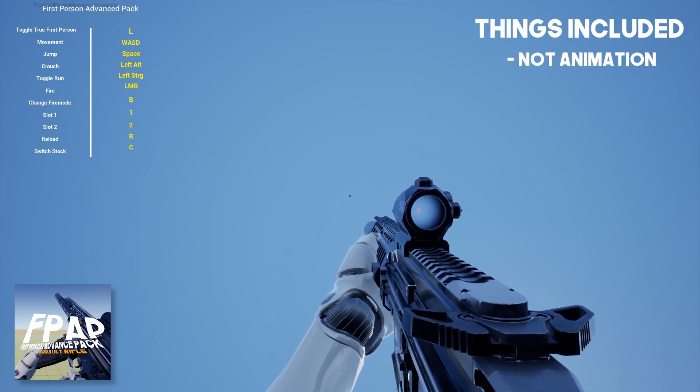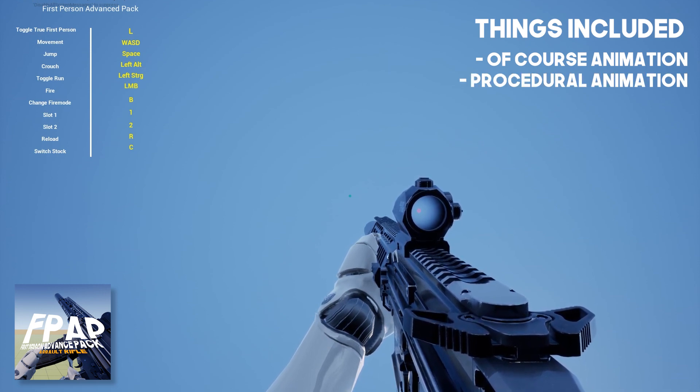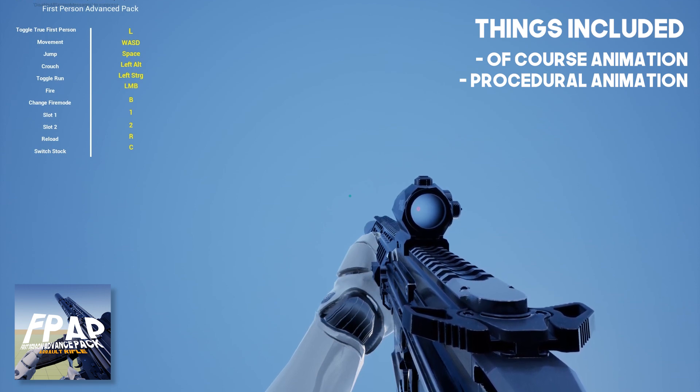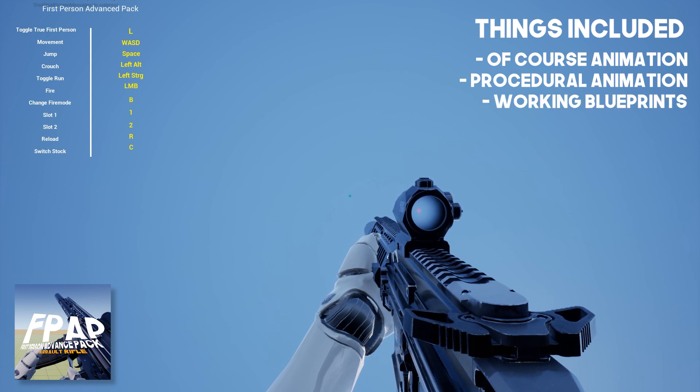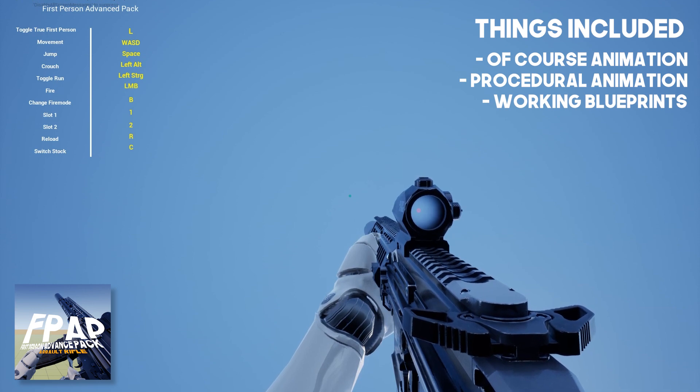The pack is not only animations — it also has procedural animations, which makes it easier to create and add new animations to the project. It also has working blueprints, so firing is included, reloading, changing your fire mode, and switching your stock, meaning folding your stock in.